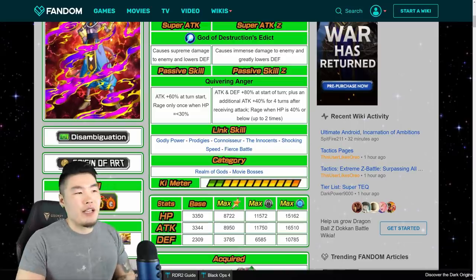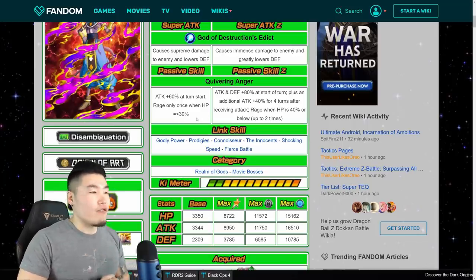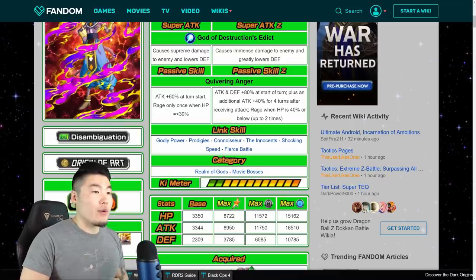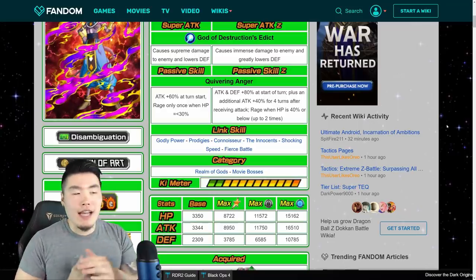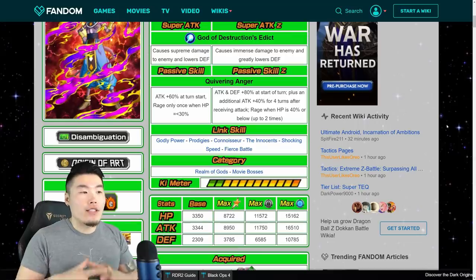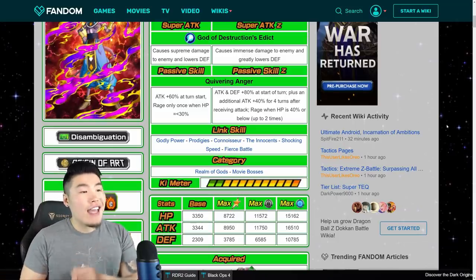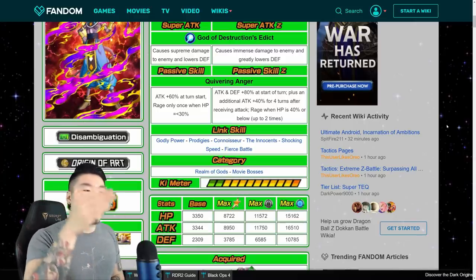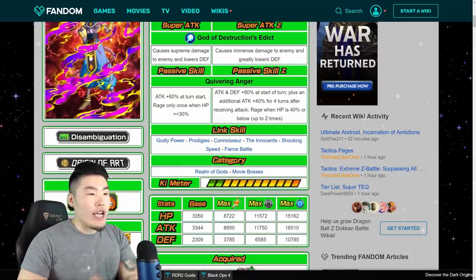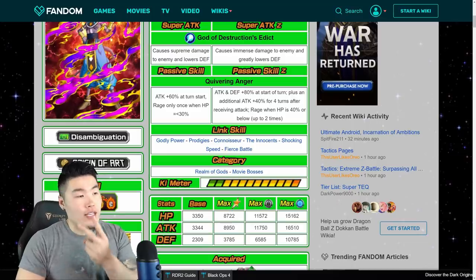For his passive, it went from Attack plus 60% at the start of turn — which is very mediocre — and Rage only once when HP is 40% or below, to Attack and Defense plus 80% at the start of turn, plus an additional 40% for 4 turns after receiving an attack. I believe that does not stack — you can't keep getting hit and keep accumulating 40% — but it can activate again once the 4 turns are up. It also went from Rage once to Rage up to two times, now with an easier HP threshold of 40% or below.